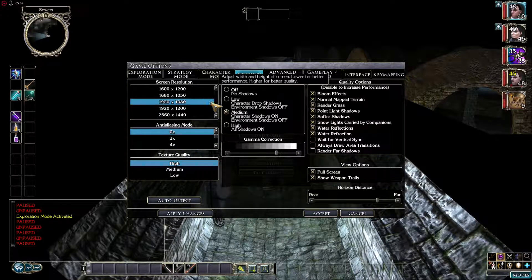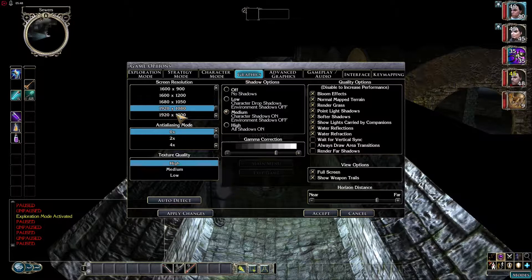I did a couple things to my rig, as well as imported all my files from my old PC to the new one, which included the game proper — the mods — and all these settings suddenly showed up. I don't know if it's because I changed my rig, or if it's because I imported all those files, or both. But whatever I did, I'm very happy because now full screen is here like it should be. I was having an issue with full screen mode not taking, which was really starting to piss me off.